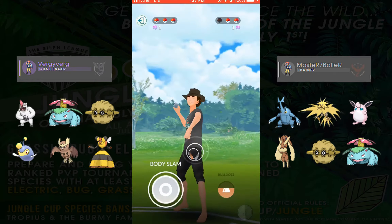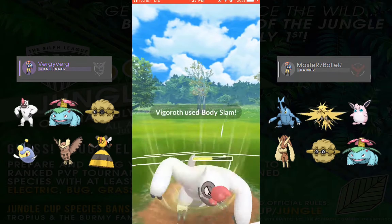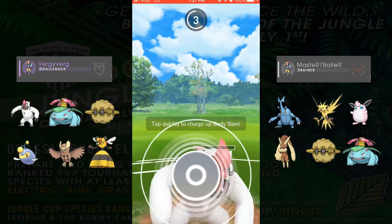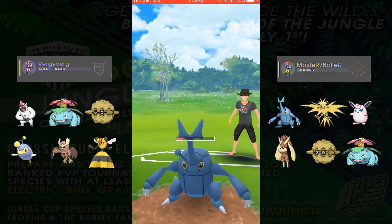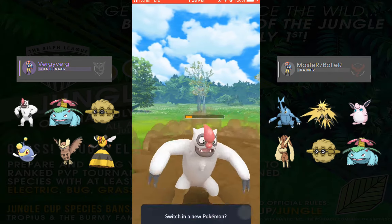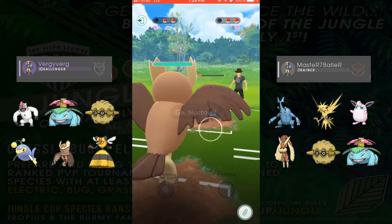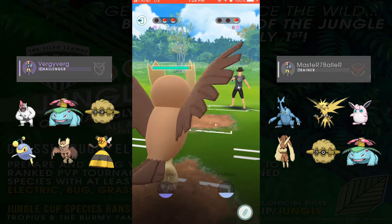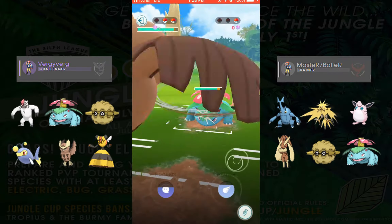I'm able to take Lopunny down. He brings back out his Heracross, which is really good against Vigoroth. I'm able to get a Body Slam right there and he doesn't shield it, so Heracross still takes a lot of neutral damage from the Body Slams. He shields that second one and comes in with an Earthquake. I decide I don't want to use any shields here — I think Vigoroth's going to go down in one or two hits anyways even if I do block that. We get a little bit of mutual lag there.